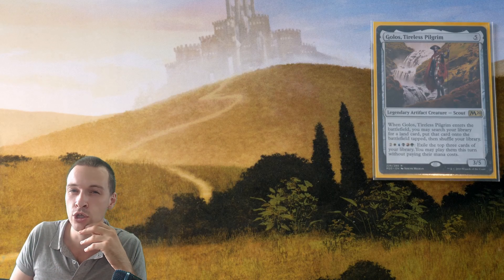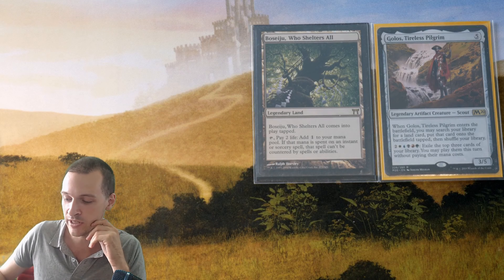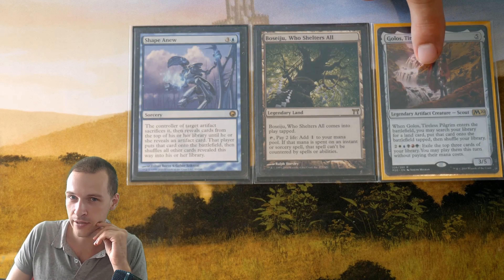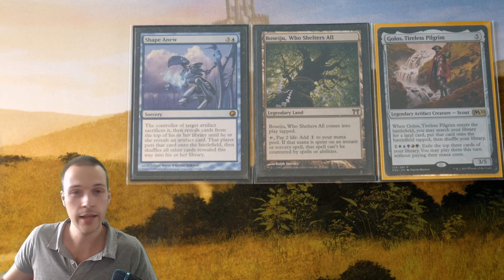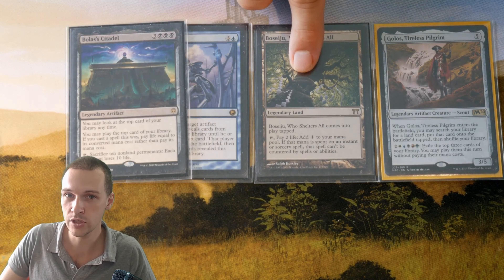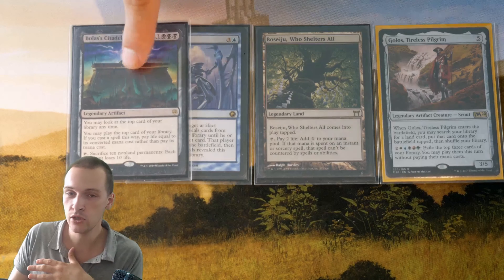This is something that maybe only Gollus will do well. You cast Gollus and find Palladium Myr — that's the trick with Gollus. Gollus grabs this land, and this land is good because the next spell we're going to cast is Shape Anew. You target your artifact commander, sacrifice it, and start revealing cards from your deck until you reveal an Artifact. If Bolas' Citadel is the only Artifact inside your entire deck, you have a one-card combo that can't be counterspelled — assembled for four mana — to get Bolas' Citadel into play.